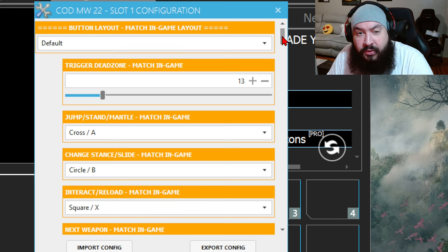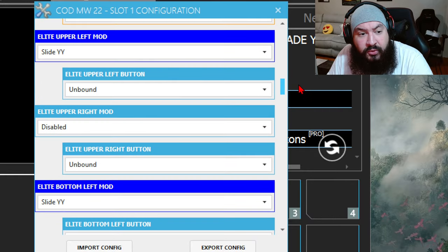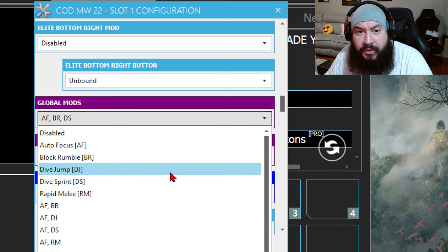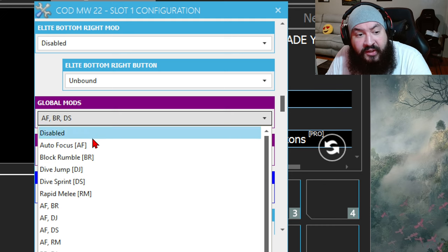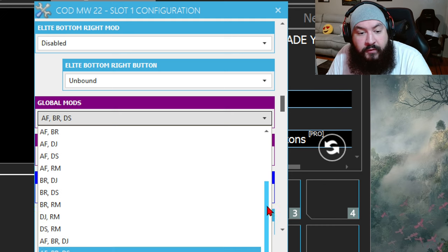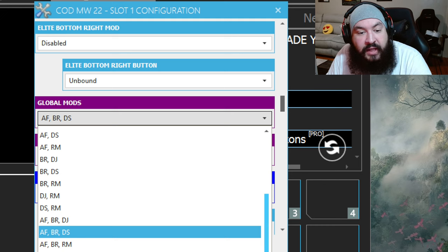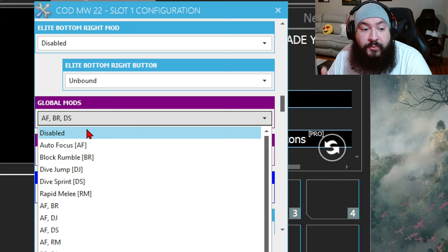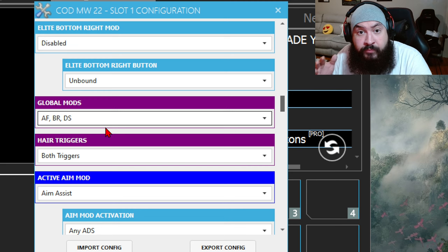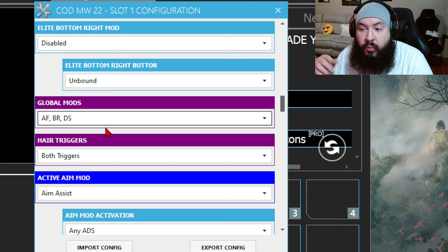You must match all your in-game settings accordingly — I've been through this a million times so I'm skipping down to the most important part, which is global mods. A lot of you guys are asking how to set up auto hold breath. In this game pack they still have that mod but it's called auto focus, and it's within global mods. I already have it set up for AF, BR, and DS — that stands for auto focus, black rumble, and dive sprint. I'm going to be adding auto focus, so I want all three: AF, BR, DS. Setting it like that guarantees you have auto hold breath once you ADS.